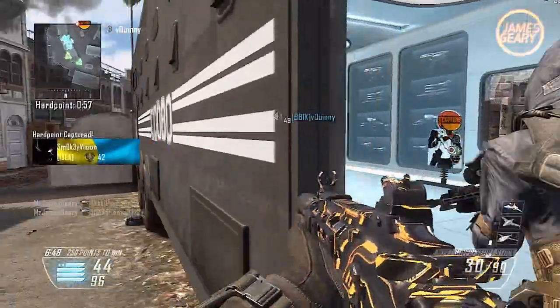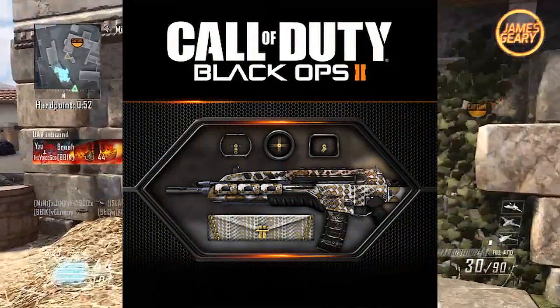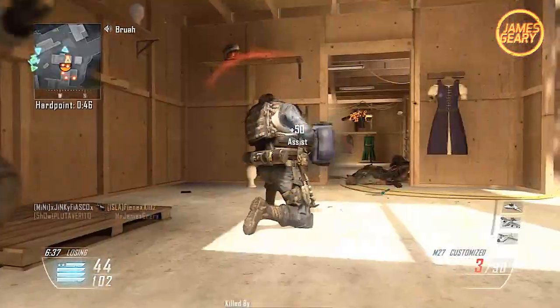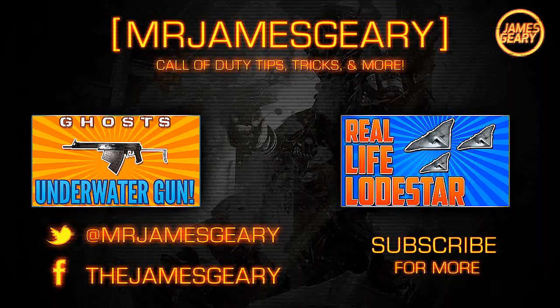Last but not least, we have the Glam Camo, which has a Beverly Hills theme — very trendy and rich-looking. It looks like it has some leopard skin on there. It looks like a pretty cool camo. But like I said, I am definitely looking forward to Pack-A-Punch the most. If you enjoyed this video, please leave a like. I'm working toward 50,000 subscribers, so if you're new around here, please hit the subscribe button. I really appreciate it. Have a great day — we'll see you next time.